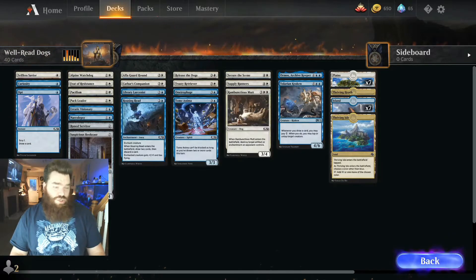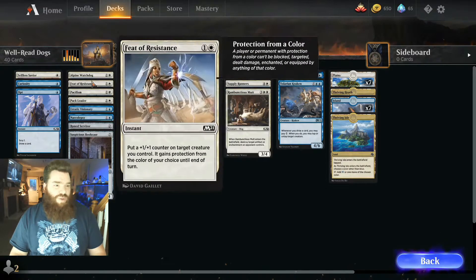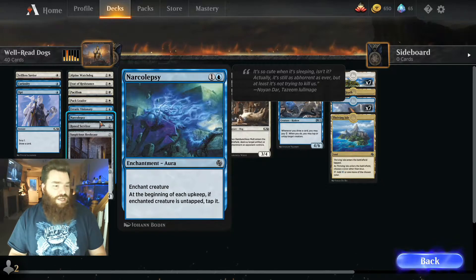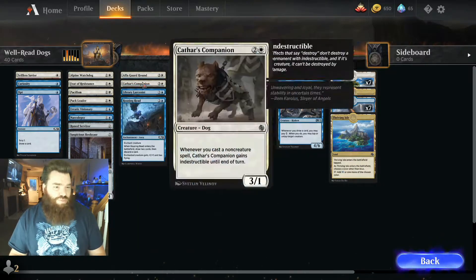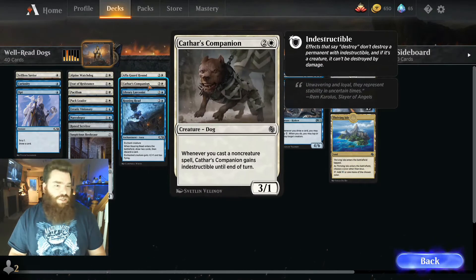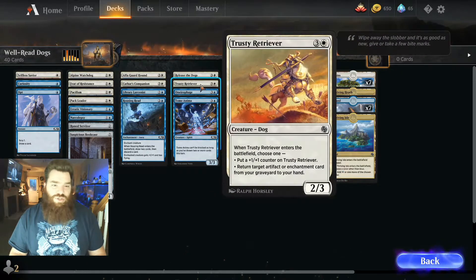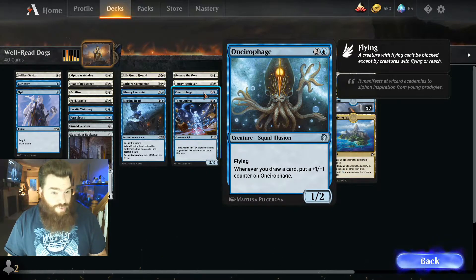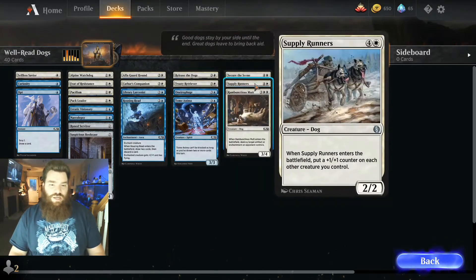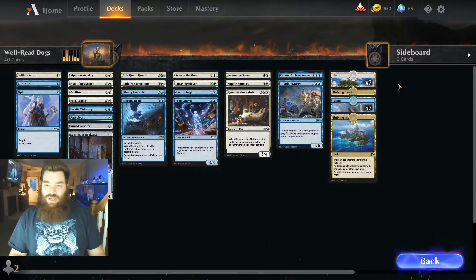Well-Read Dogs — apparently dogs can read now. We have a Selfless Savior, Curiosity, Opt, Alpine Watchdog, Feet of Resistance, Pacifism, Pack Leader, Erratic Visionary, Narcolepsy, Ruined Servitor, Suspicious Bookcase — those bookcases will bite you out there, they're suspicious — Alpha Guard Hound, Cathar's Companion, Library Larcenist, Rousing Reed, Release the Dogs, Trusty Receiver, Onerophage, Tome Enema, Secure the Scene, Supply Runners, Rambunctious Mutt, Armas Archive Keeper, and Tolarian Kraken. 16 lands for that one as well.